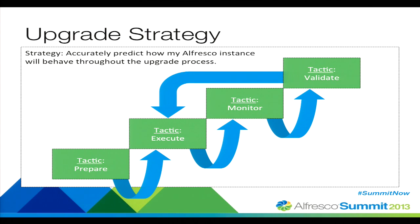My upgrade strategy, which I've used for multiple support cases — from a 2.2 upgrade to 3.3, all the way up to 4.1 and now 4.2 — is that I need to accurately predict how my Alfresco instance is going to behave throughout the upgrade process. Getting to 4.2 is merely the end goal. If we know exactly how Alfresco is going to react and what changes to expect at each segment of the upgrade, we're going to be a whole lot more successful.